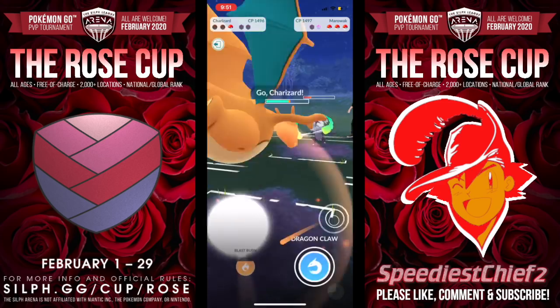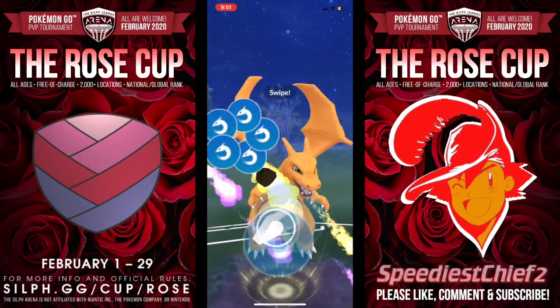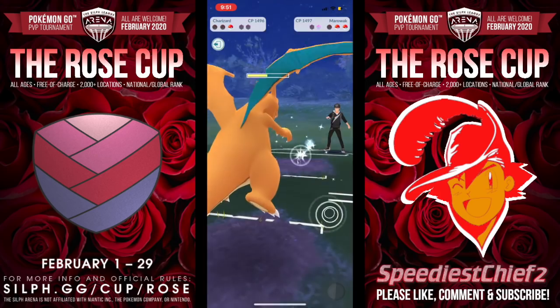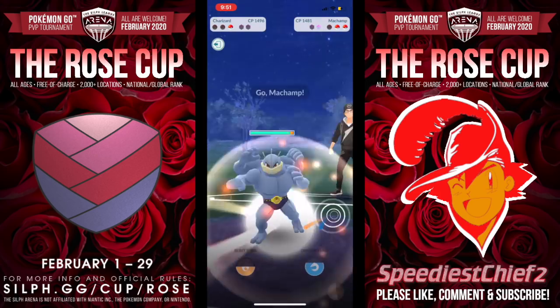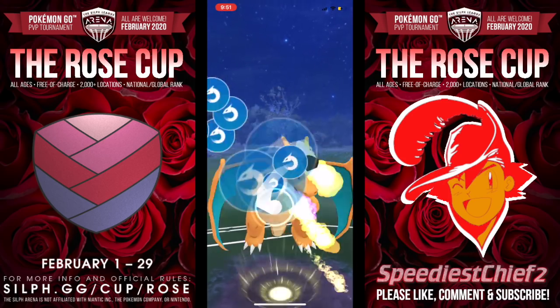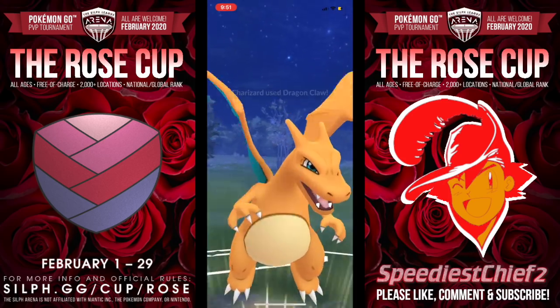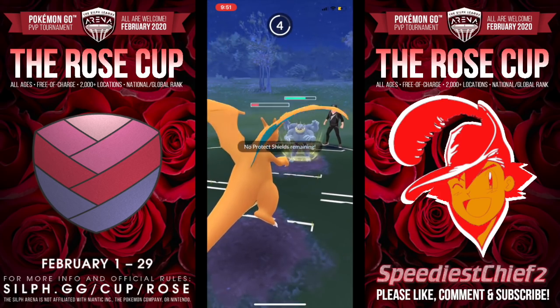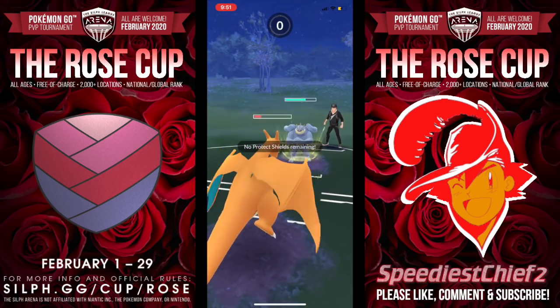I do bring in Glalie, which is weak to the Fire Spin, and I push for the Avalanche but we don't quite get there. Shadow Ball is going to bring down the Glalie. In comes Charizard, trying to get to another Dragon Claw. This match is pretty much lost, but I definitely want to make it closer than it appears. In comes Machamp and we know that Rock Slide is going to devastate us if it lands. I get off one more Dragon Claw, but the door is closing on us. Charizard is going to take this Rock Slide, and Linden takes this round.